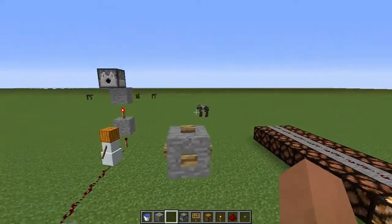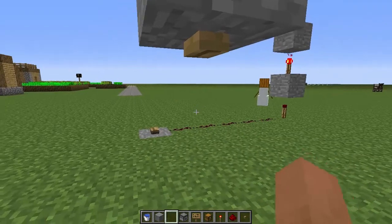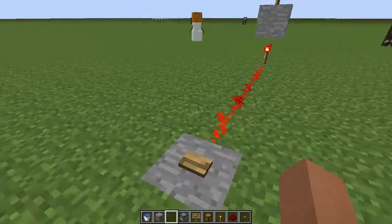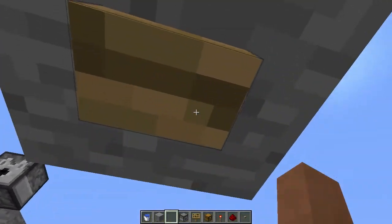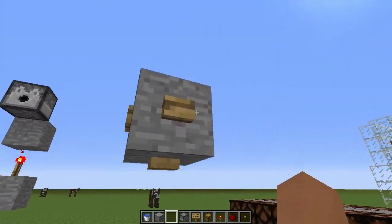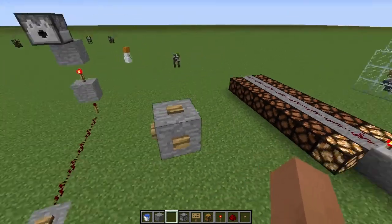Next up is buttons. Buttons can now be placed on all six sides of a block, which is pretty awesome. See how I set it up right here with the redstone and all that cool stuff. It will add a cooler effect for decoration if you're a builder and you like adding detail to your builds.